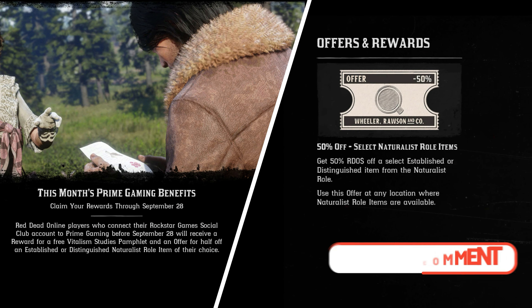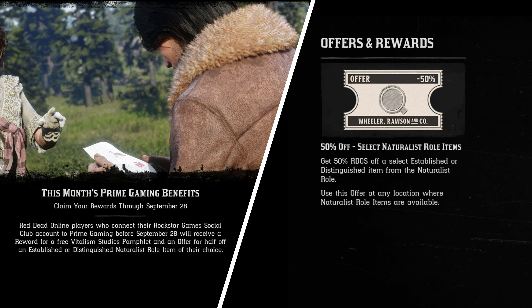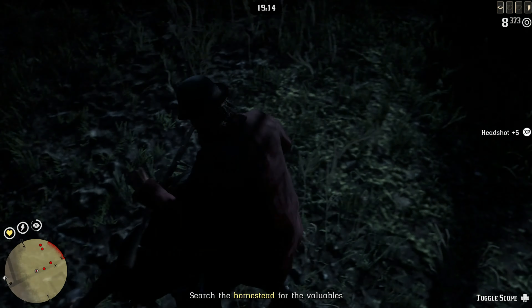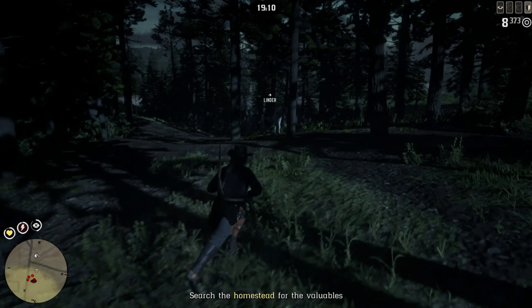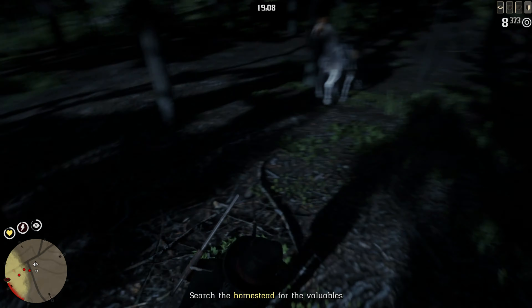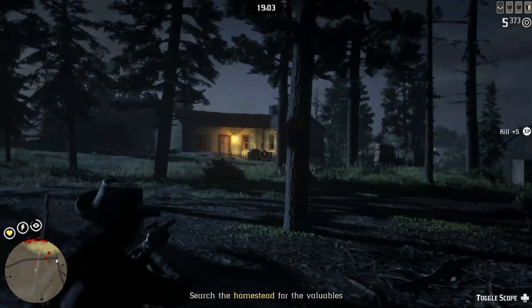In Red Dead Online, the Naturalist Study pamphlet — the one that actually turns you into an animal — is actually broken even though they are offering it for free. So well done Rockstar, thank you for offering a pamphlet for free that you can't even use. You also get 50% off selected Naturalist role items if you really do want to go into that role.